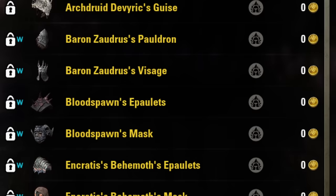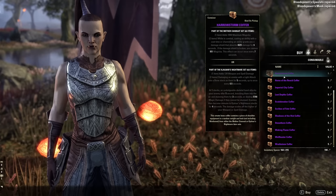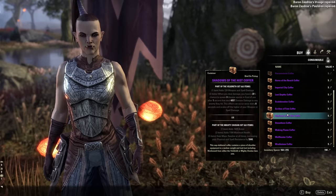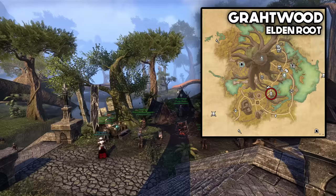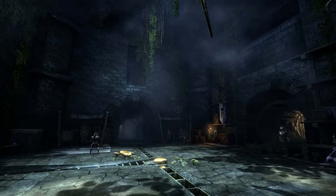Monster sets are two-piece item sets that come from dungeons and they're available in all three weights: light, medium and heavy. The headpiece of each set drops from the last boss of its dungeon, and the shoulders come from the undaunted coffers which can be bought for keys, obtained by doing daily quests at one of the undaunted enclaves, located in each alliance's main city: Elden Root, Mournhold and Wayrest.